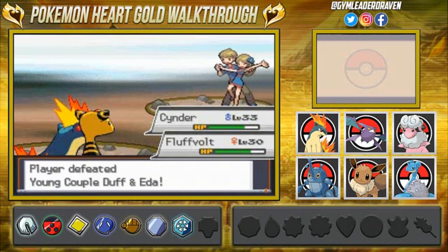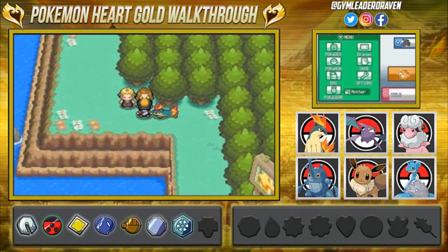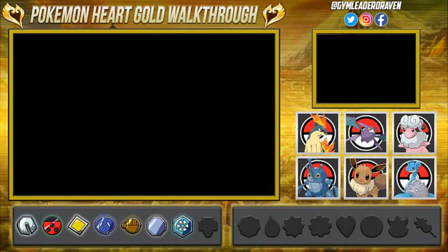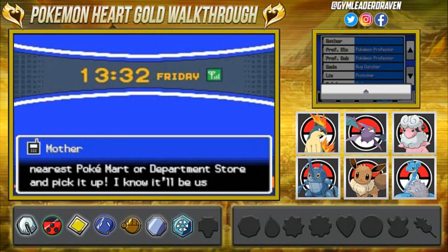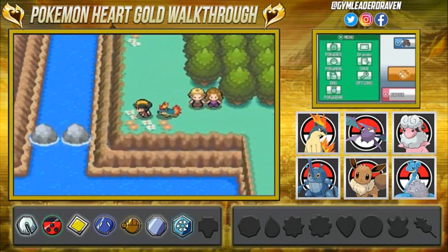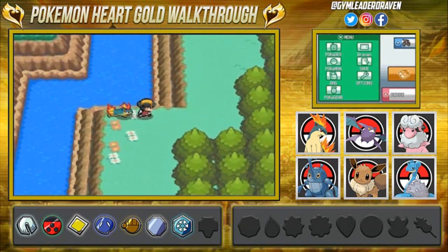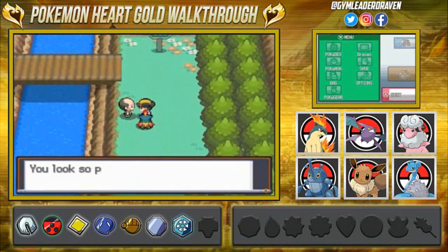We get experience points — we defeated the young couple Duff and Edda. And of course our mom is going to be calling us every single time, telling us she bought something with our money. Could you please just call us when you actually buy us something like a Master Ball? I do respect my mom — it's just, please stop calling so often.